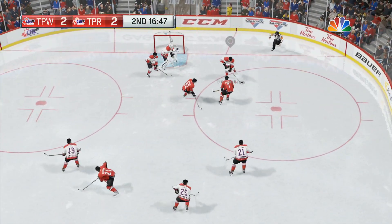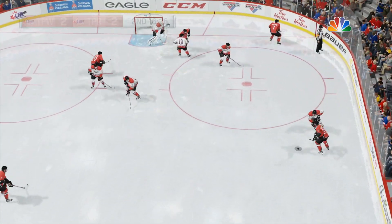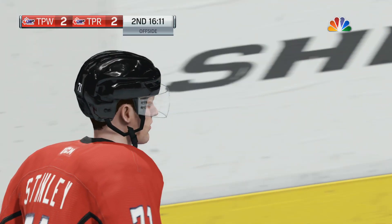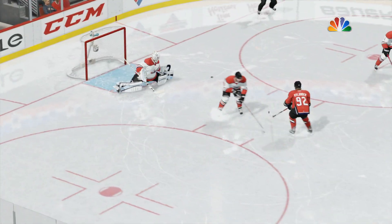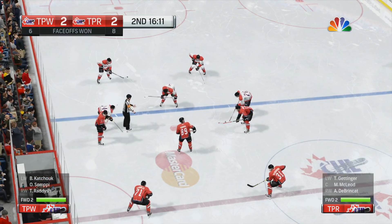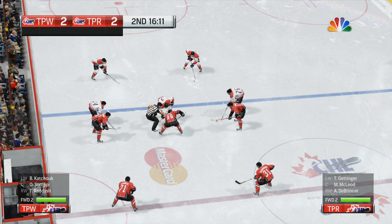Puts one on. Passing one off now to Brown. Shoots off a body. Offside is called — somebody got over-anxious there. Pretty routine stop. You can see why everybody learns the butterfly when they're a young kid; it takes away the bottom of the net. Just a hair under four minutes half-past, and this game is tied at two.